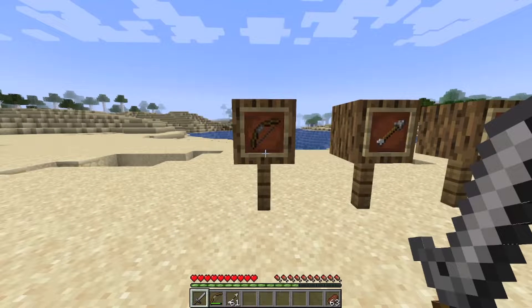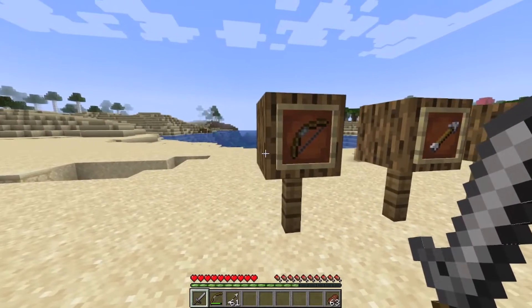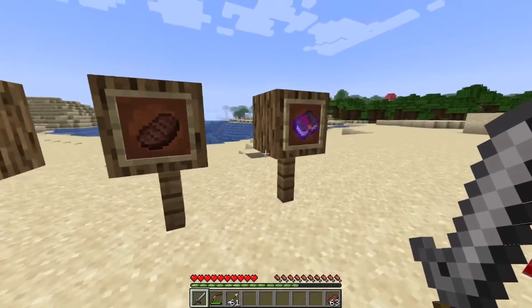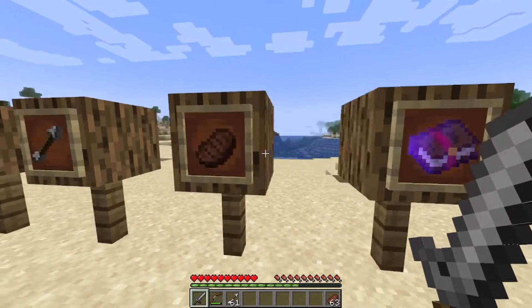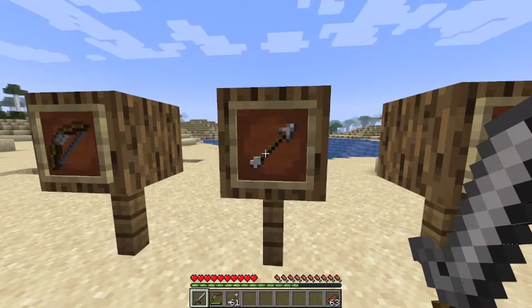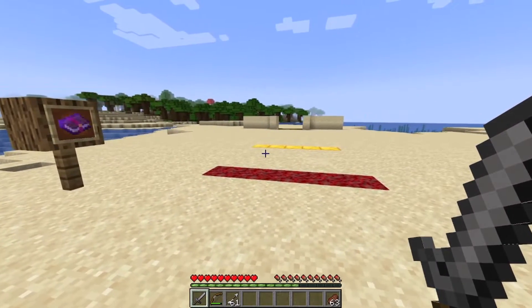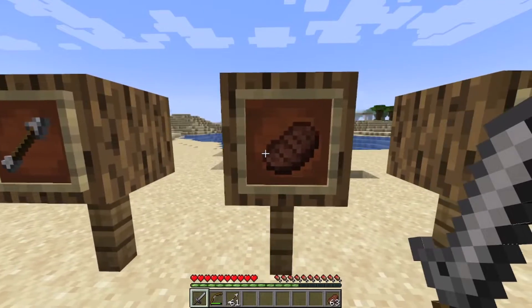The warden usually has a really strong melee attack and you don't want to engage in that. Obviously if you want a bow, you want arrows as well. That's important because if you have the infinity enchantment, you only need one arrow to kill the warden. Without the infinity enchantment, you are going to need a whole stack at least.